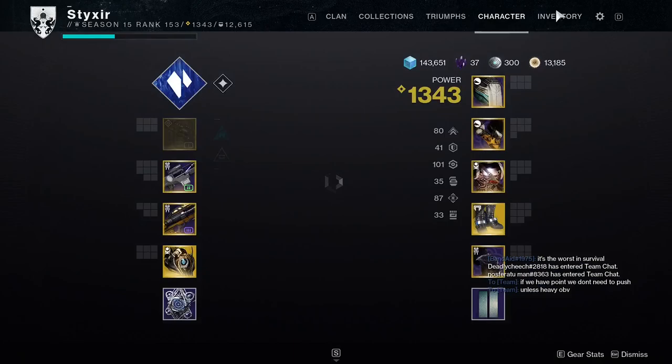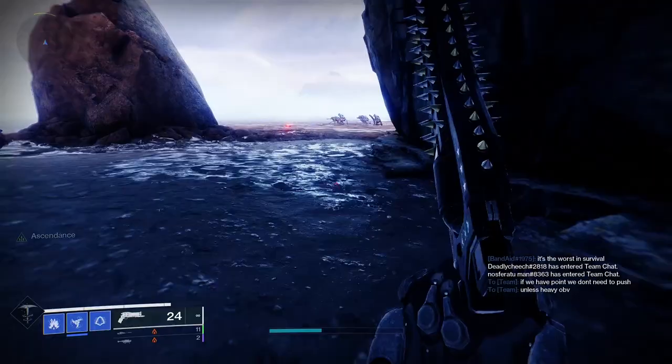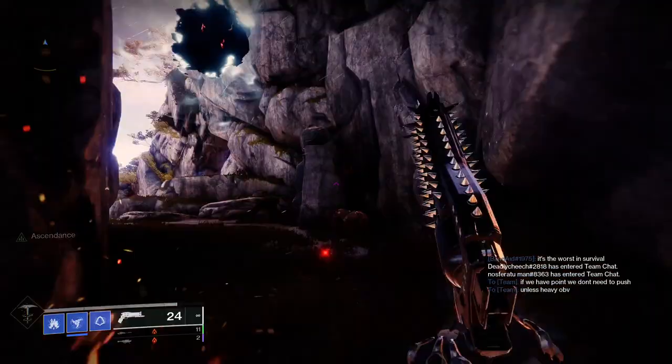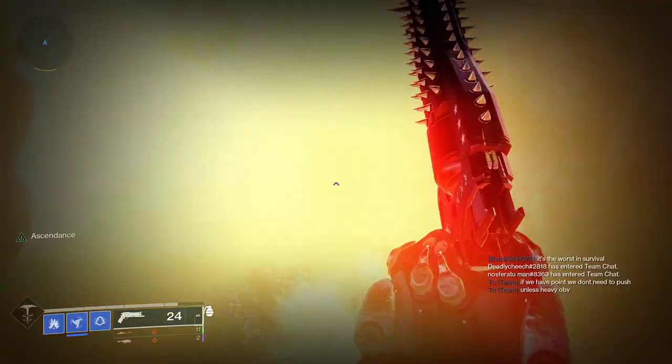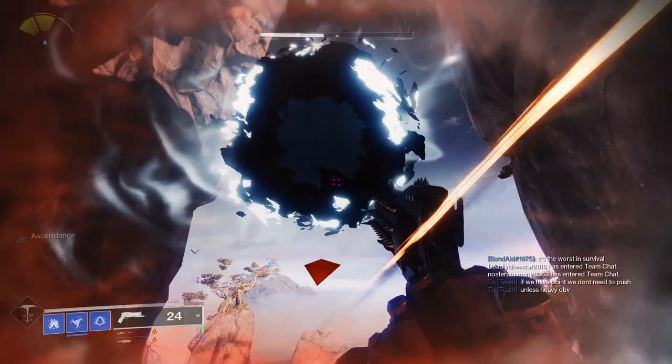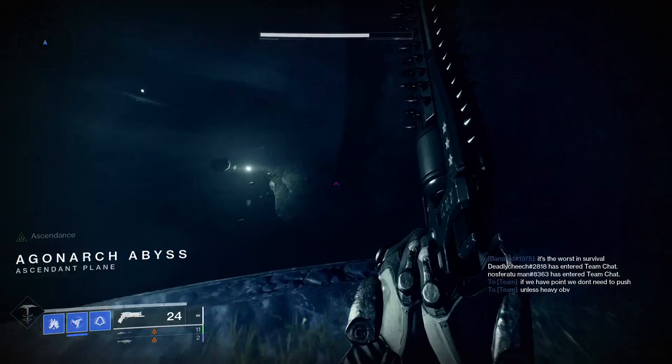At about this point, I would recommend drinking your Tincture of Queen's Oil. Here is the portal as shown, but if it is not here, then you either do not have the Ascendance buff and thus have not drank a Tincture — in which case you can go buy one from Petra — or you are in the wrong load zone for the Dreaming City and you should reset.